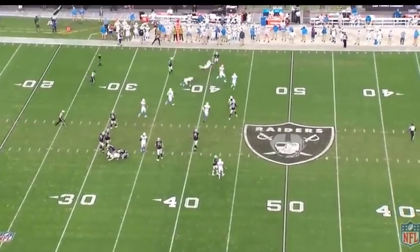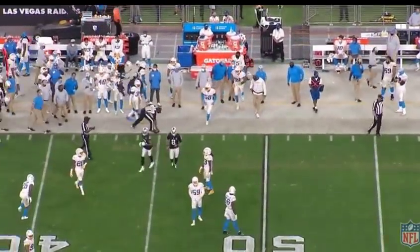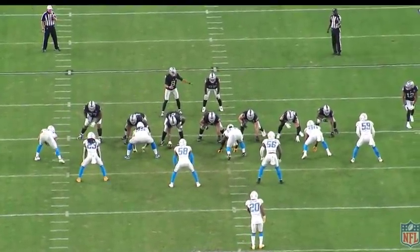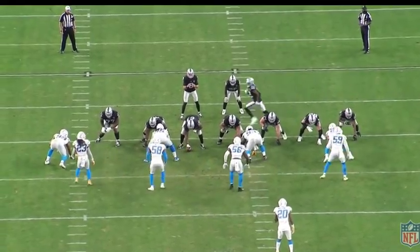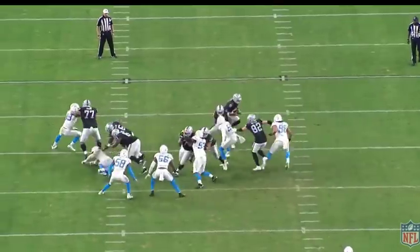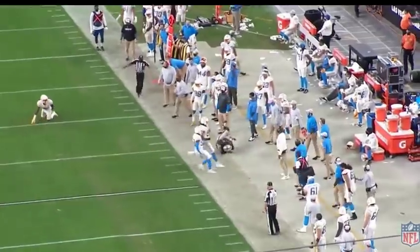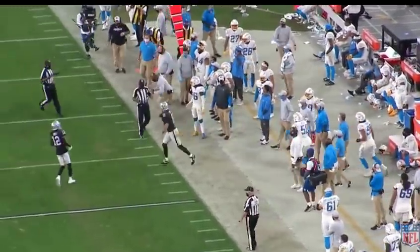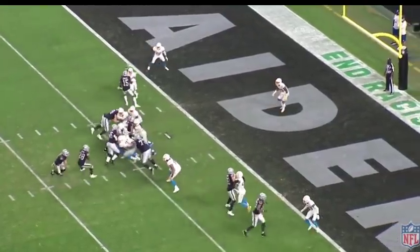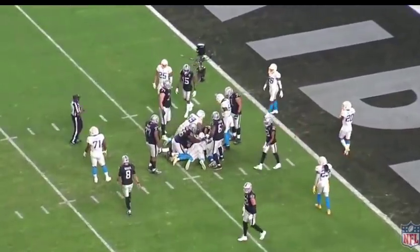We saw a lot of inside zone in this game especially with Nick Martin. You saw more outside zone with Andre James the week before. The Raiders are going to be an outside zone team, but inside zone is something Josh Jacobs is very good at — it was basically a staple last year. Expect inside zone to remain a big part of this offense going forward.